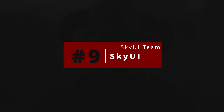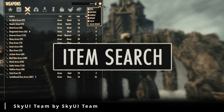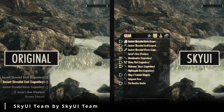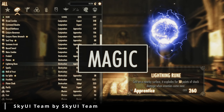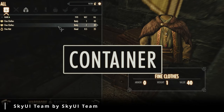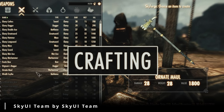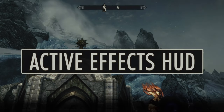Number 9: Sky UI. The vanilla Skyrim interface can be a bit clunky, like trying to navigate a Dwemer ruin with a rusty lockpick. This mod is here to streamline your experience and make managing your inventory, magic, and crafting menus as smooth as butter. It's like upgrading from a rusty old wagon to a sleek Dwemer airship — efficient, stylish, and a joy to use. With Sky UI, you'll be able to sort your loot with ease, find the spell you need in seconds, and craft potions and weapons like a pro. It's all about making your life easier so you can spend more time adventuring and less time fumbling through menus.